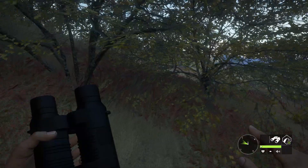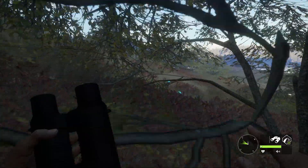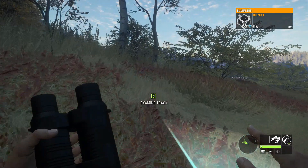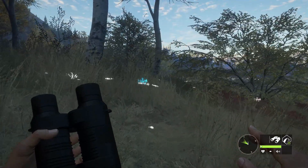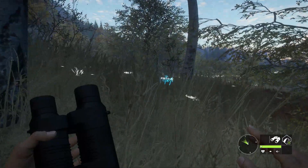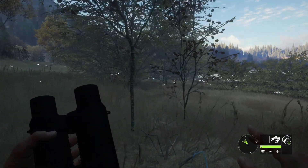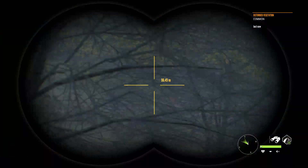We are out in Hunter: Call of the Wild and I just found a max weight blacktail track. When I pick it up you can see it's 95 kilograms — the absolute max for blacktail in the game. There's potential, not a guarantee, that he could be a 1000-scoring diamond. The wind is really not ideal, blowing south-southwest, but I'm hoping he'll stop at his zone. I've got the 243 with me and we'll probably go for a somewhat long shot.